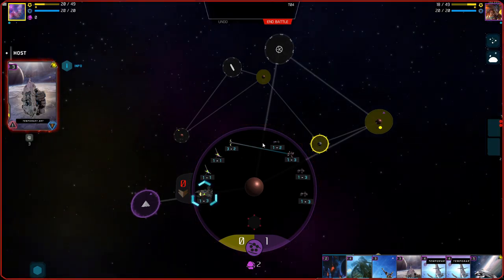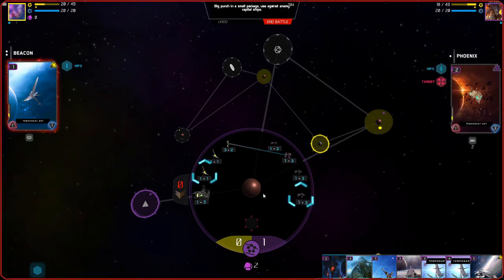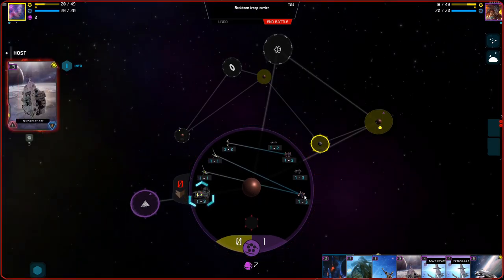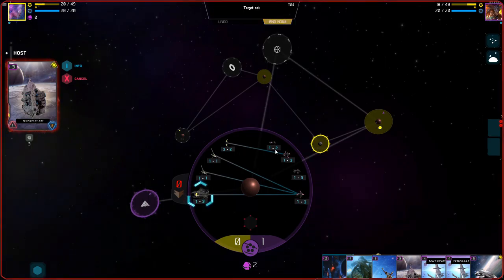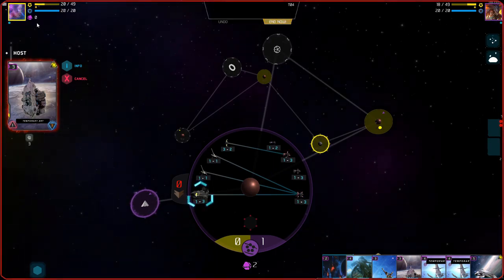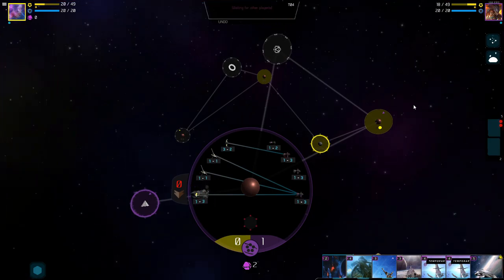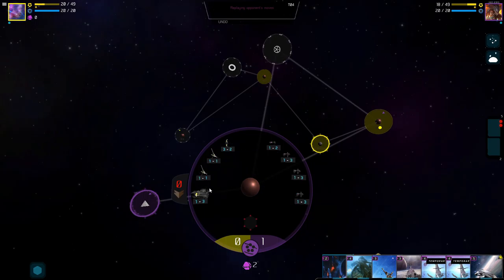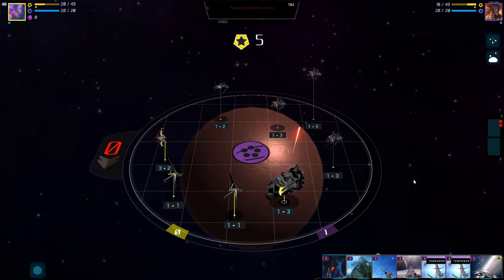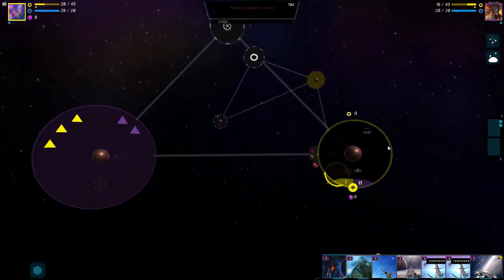So we'll do three damage here and three damage there. We'll hopefully get the numbers advantage — we're going to lose a couple of scouts but that's inevitable. I definitely want to be making more materials so I can get more ships out. Hopefully this invasion ship survives so I can take over their territory. I fervently hope these enemy ships all die and my guy doesn't. We killed two of the more powerful ones — I think we did well.